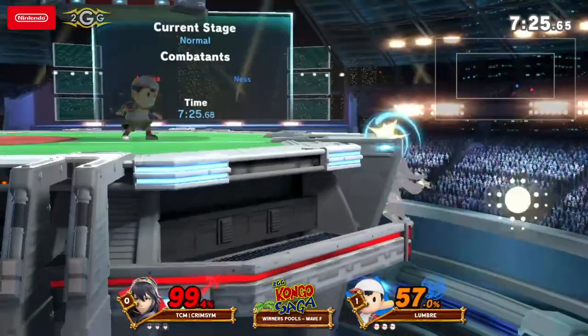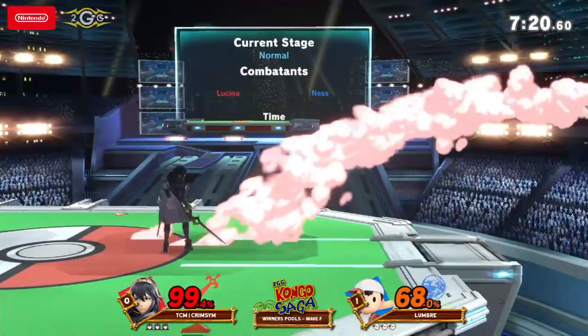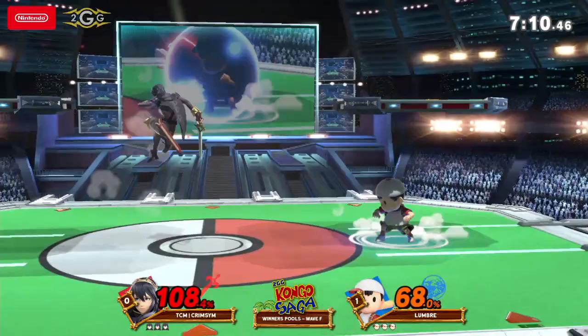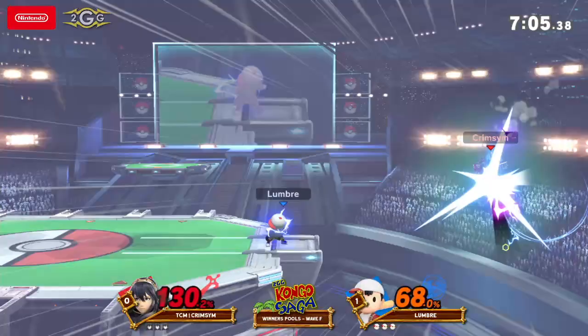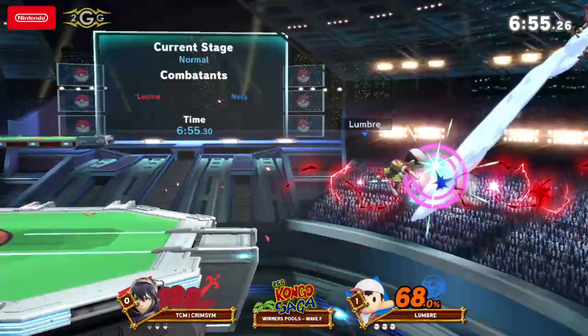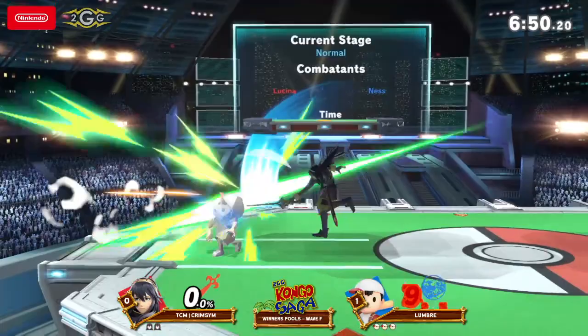I love the sound that forward smash makes — it's so satisfying. Back air on the shield. Crimson holding that shield — very smart. The recovery has been really solid from Lumbre, taking that arc that makes it really hard for Lucina to get under him and scoop him with a back air to forward air, because that's what she wants to be looking for. And there's a back air — almost killing at center stage. The PK Thunder getting the tail into the main hit. I like the idea with counter. The damage is just insane. Forward air, and Lumbre — Dolphin Slash wasn't enough for Crimson to get back to ledge.